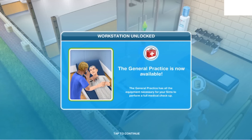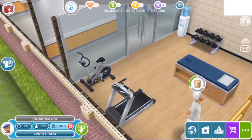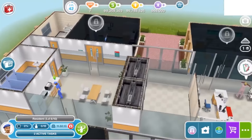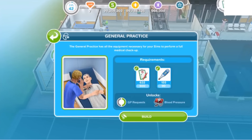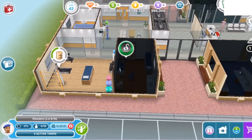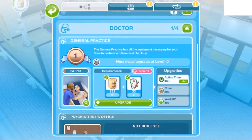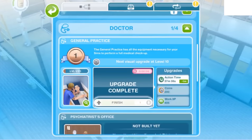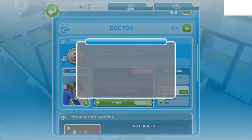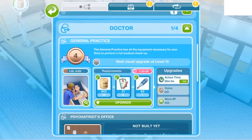General Practice is now available! We don't get a little quest apparently — we just have the General Practice. Oh, we can actually take people's blood pressures — that's really cool! Let's go ahead and use those to unlock that. It's like a little office — that's very cool. We're going to go ahead and upgrade this as much as we can.